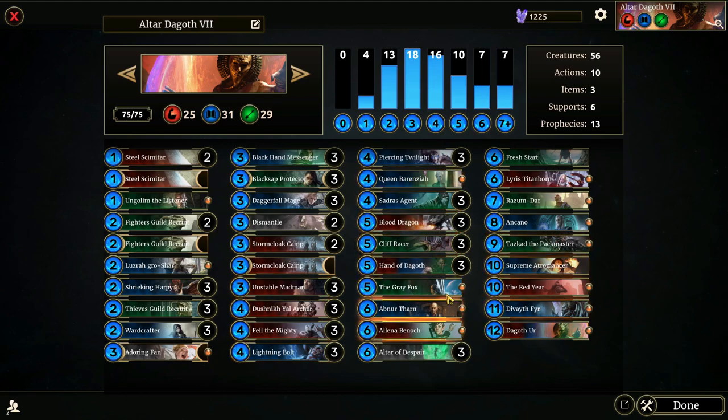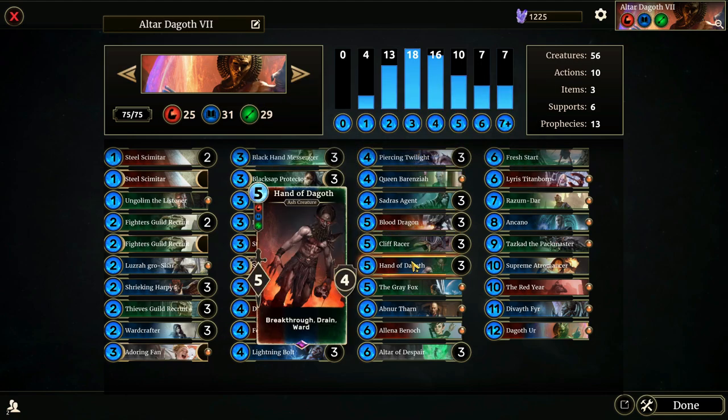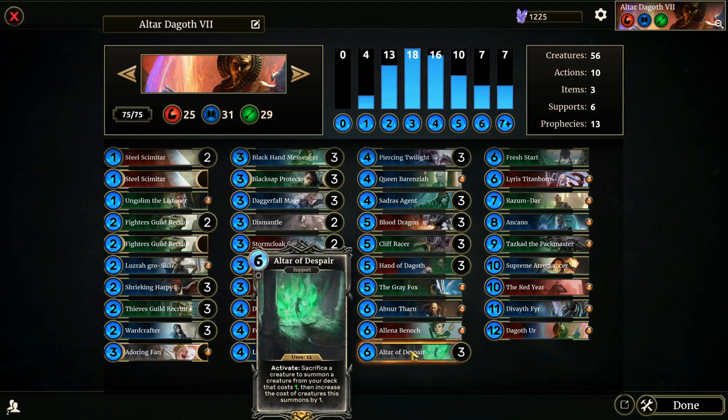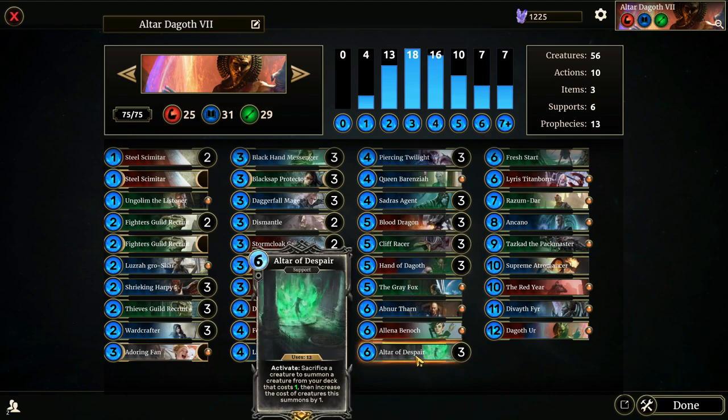You cannot pull supports or actions from the altar. After that your four-drops, five-drops, and so on. Altar of Despair usually dies around after about four or five uses. If you can get up to your six-cost creatures, that's pretty crazy. Generally by the time you're pulling out Blood Dragons, Cliff Racers, and Hands of Dagoth, your opponent realizes this is a problem and will use some form of support removal to get rid of it.